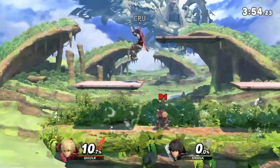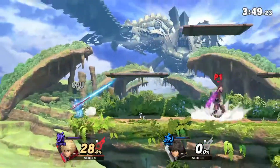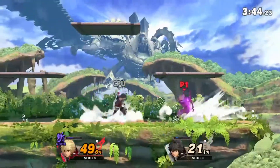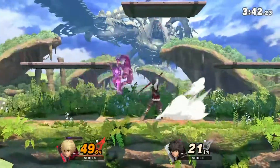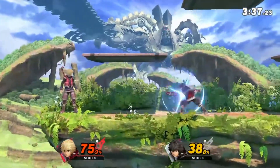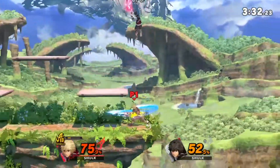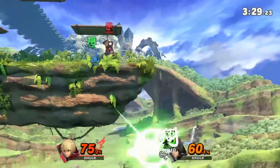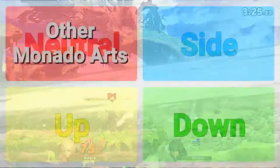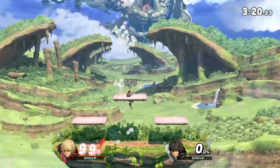Originally, I wasn't even going to change Shulk's neutral special because it's, well, the Monado Arts. The Monado Arts are an essential part of Shulk's kit, so changing it to a different move entirely would pretty much wreck the character. However, that's when I found out that there are actually more Monado Arts in Xenoblade that Shulk can use. In fact, Smash only uses three of the eight Monado Arts available to Shulk, with the Smash Monado and the Jump Monado being completely made up. So for Shulk's neutral special, we'll be changing the Monado Arts to the other five available Monado Arts in Xenoblade.